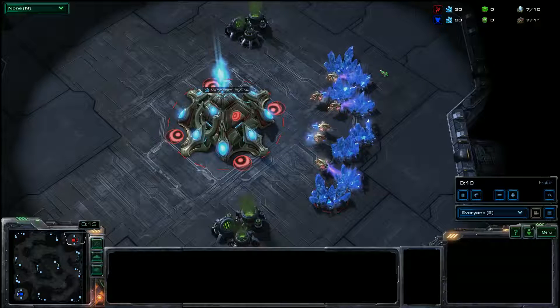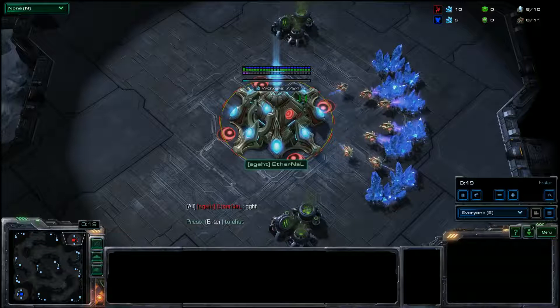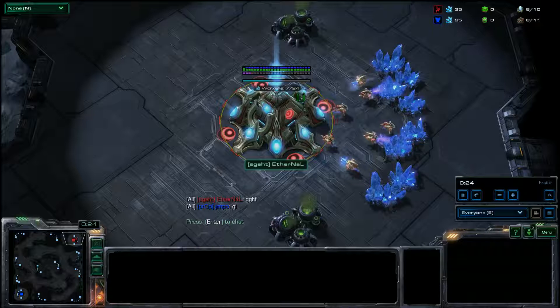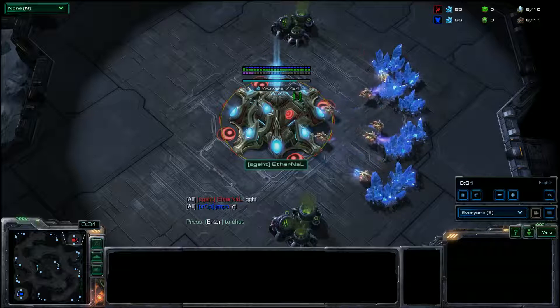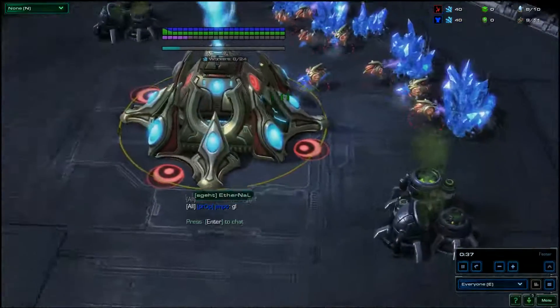This morning our Protoss — excuse me, not our Zerg — our Protoss is in the upper right hand corner in the red trunks. It would happen to be Skett's one Grandmaster's League player, if I do recall correctly. I actually don't think any other member of Skett was actually GM. But here we go, it's none other than Skett Eternal.